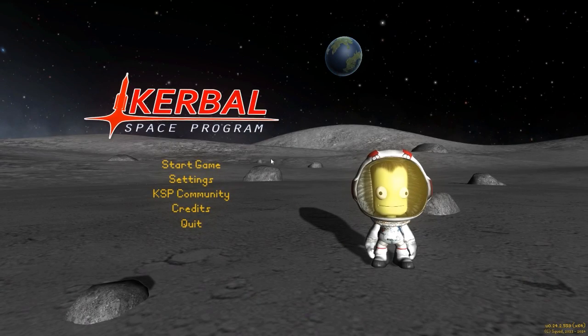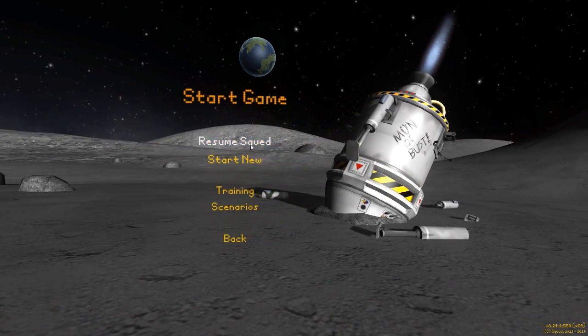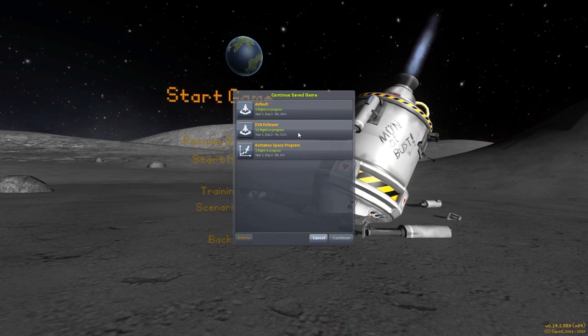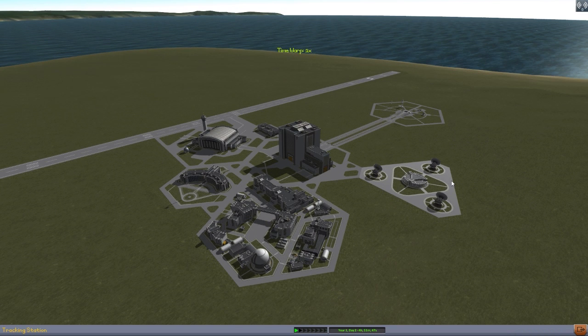Hello everyone and welcome back to Karabo Space Program, where today we are going to be looking at yet another fun mod, this time in the form of EVA Follower. This is a mod that I have been wanting for a while, and apparently there was a somewhat short-lived mod that did this about a year ago, but it sort of fell by the wayside. This is kind of the rebirth of it under a new user by the name of MSD.